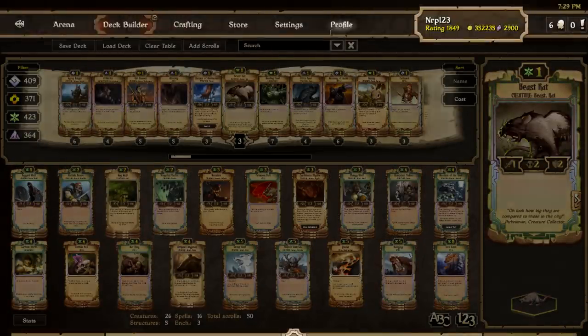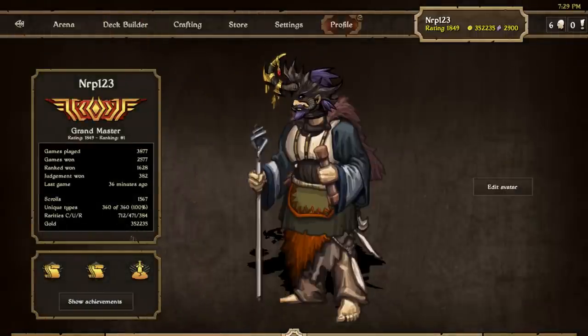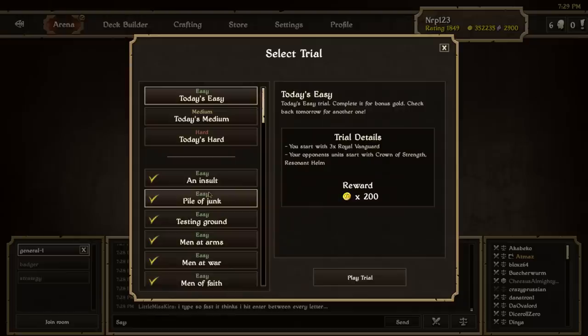We're doing some daily trials. A thing I want in the game is a little counter that tells you how many daily trials you've completed, or how many in a row each day. I think that would make it a little bit more rewarding. It's just the gold rewards — I have a lot of gold so it doesn't really make a huge difference, but they're still fun.